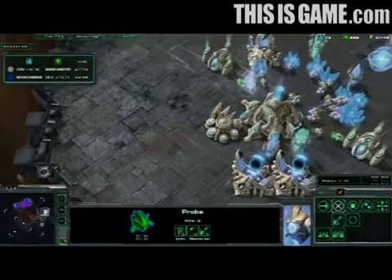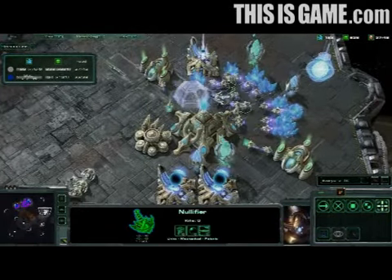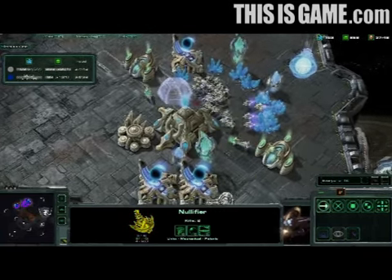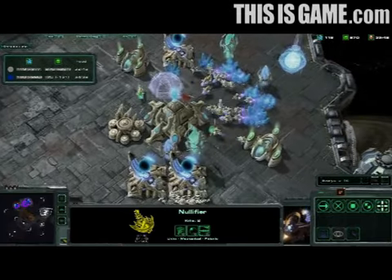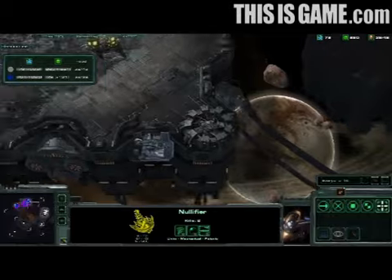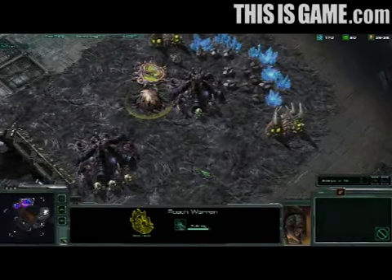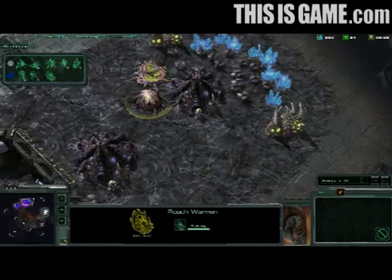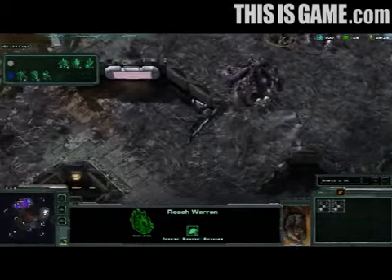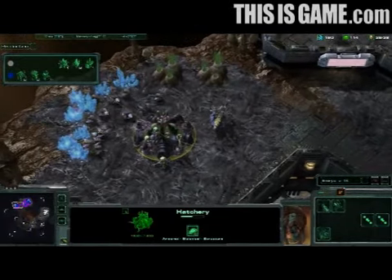Some Zerglings move in. There's a warp-in bringing in additional forces — another Nullifier in play. A Force Field traps those Zerglings, preventing them from getting away. The probes turn to counterattack and quickly destroy all of those Zerglings. The Protoss are still perfectly safe in their base despite that very clever and fast harassment by the Zerg. Generally you see Force Field used as more of a defensive measure, but in that case David Kim actually used it to trap his enemy within his base to kill his forces. Against a force like the Zerg that's so speedy, Force Field can be used both offensively and defensively.